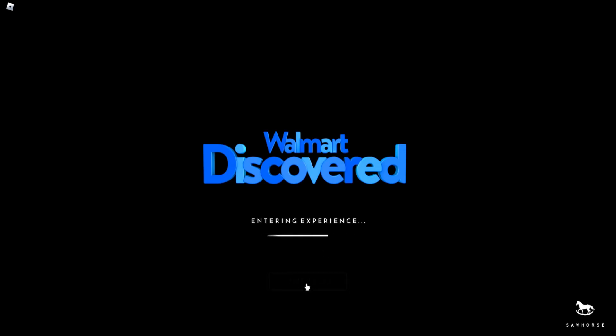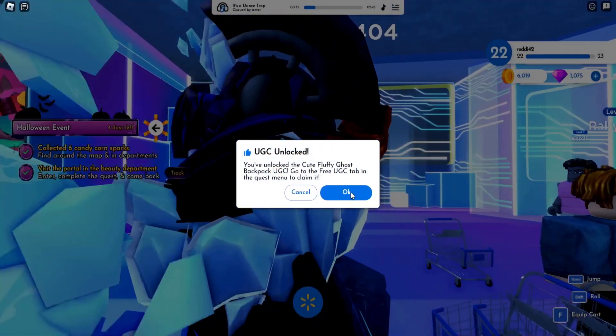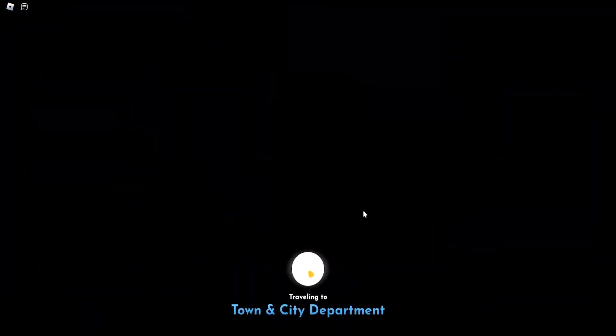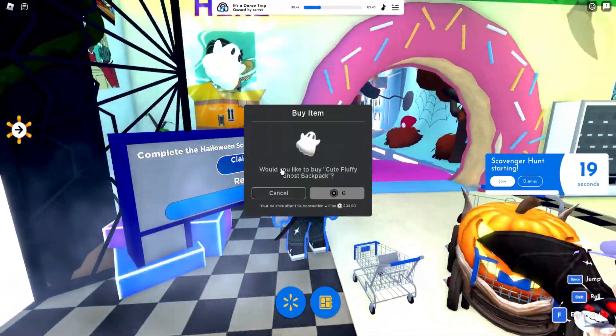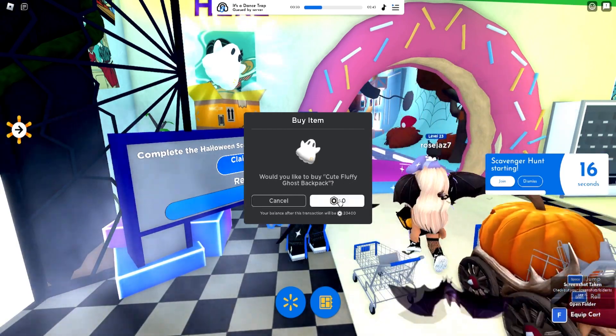Very easy to do, nothing too complicated. These are not supposed to be complicated — they're supposed to be very easy. Easy event, easy free stuff — that's how it's supposed to be. Claim it as you would and you are good to go.